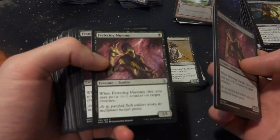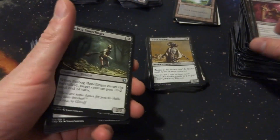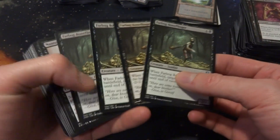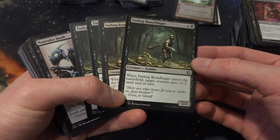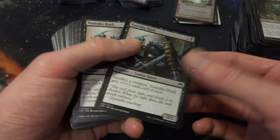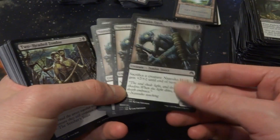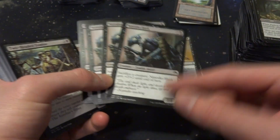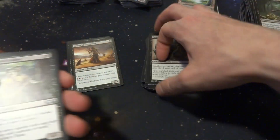Festering Mummy — when it dies, put a -1/-1 counter on target creature, kind of cool. Farbog Bone Flinger — enters the battlefield and a creature gets -2/-2. Nantucko Husk is another sacrifice outlet — sacrifice a creature and it gets +2/+2. I like Carrion Feeder better because it keeps the counter, but Nantucko Husk can block so it could be really great as well. I'll put that in the possible pile.